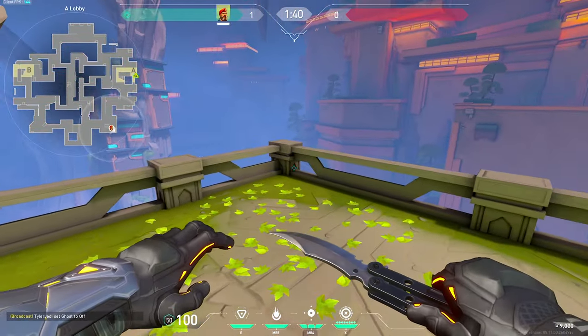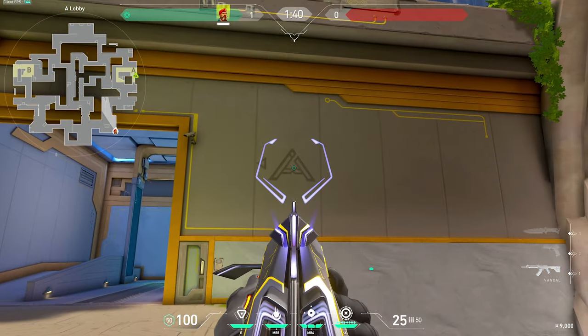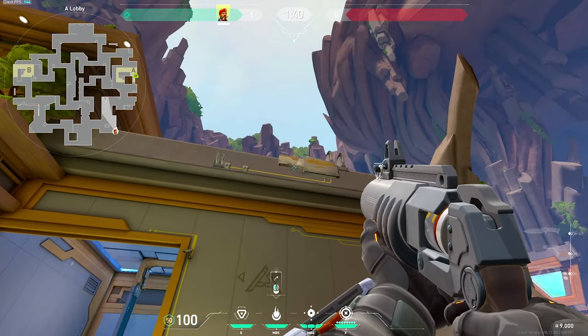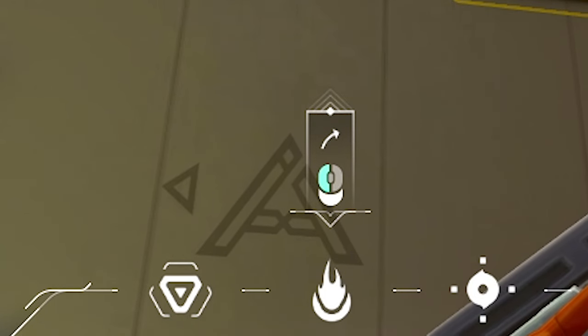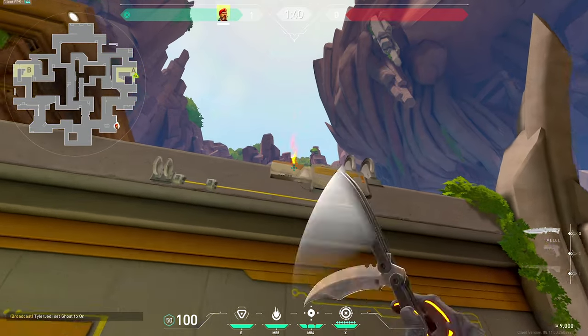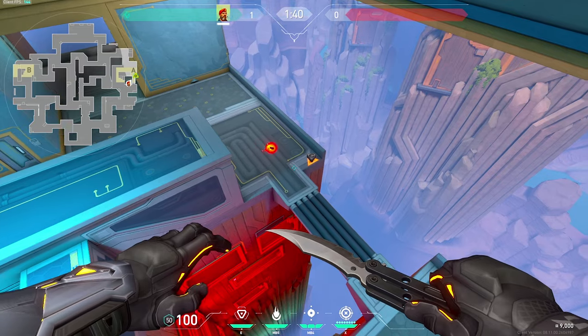For this lineup from lobby for the god plant, you're going to wedge yourself into this corner, then pay attention to this part of the A on the wall. Take the left tip of the bottom line in the mouse hub box and line it up with that corner on the A, like so. Then you want to jump and throw the Molly at the peak of your jump. It'll travel over, bounce off the wall, and cover the bomb.